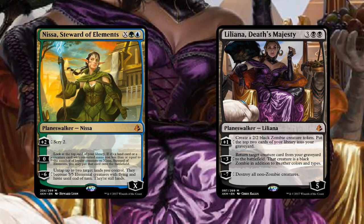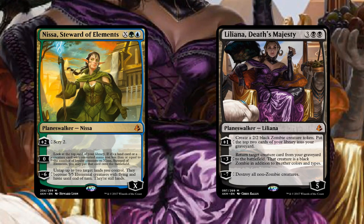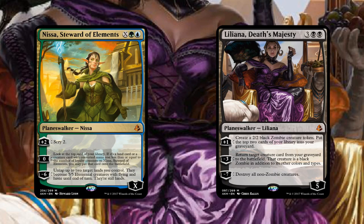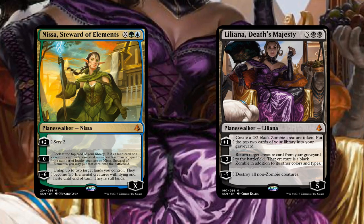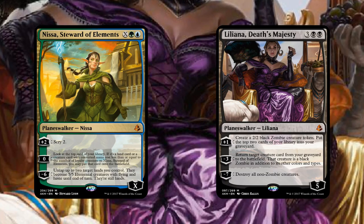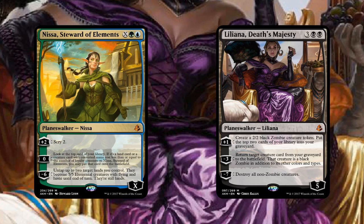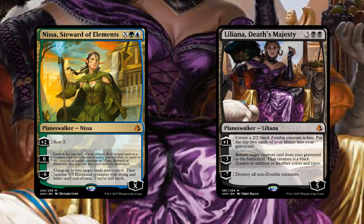So basically what we're doing is the top 10 Modern cards from Amonkhet, and we also have some honorable mentions that I want to discuss briefly before we get to the top 10. First off, Richard, we have two of the Planeswalkers from the set: Nissa, Steward of Elements, and Liliana, Death's Majesty.